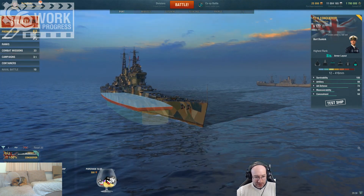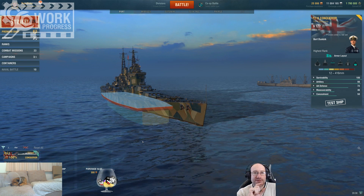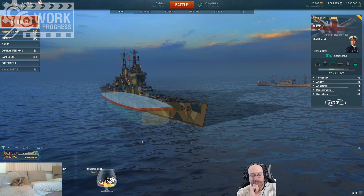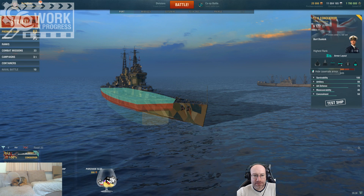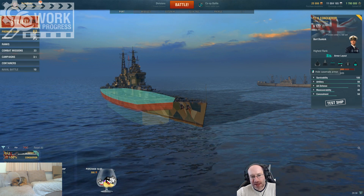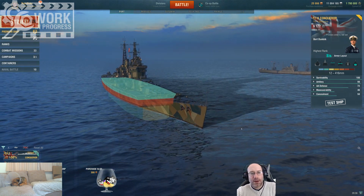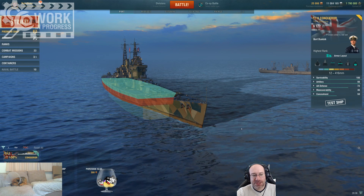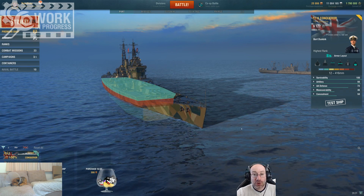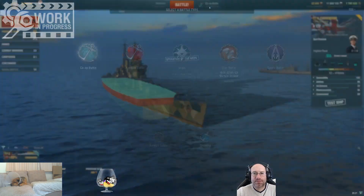They've also changed the way the heal works. As I understand it — and I'm sure Pillow will correct me if I'm wrong — they've reduced the amount of heal for Citadel damage and increased the amount of heal for casemate. The casemate is the top of the sombrero, so if you take damage to that section you can heal more of it than before, but you can heal less of Citadel damage. As long as you angle and you're only taking pens and not Citadels, you get more heal — but if you make a mistake and get Citadel'd, you can't heal as much. It rewards better play.